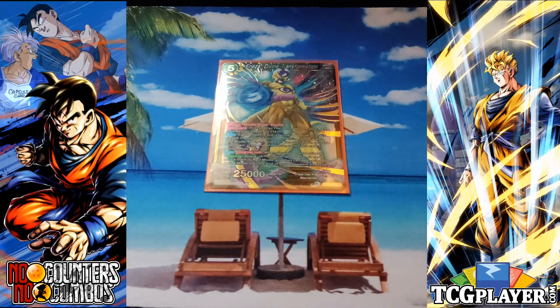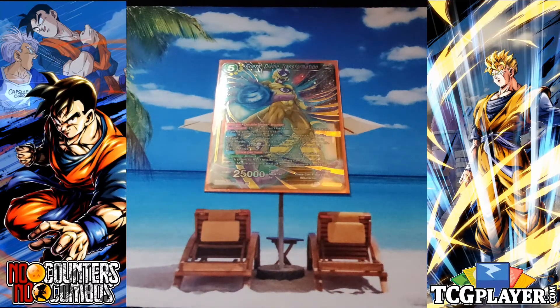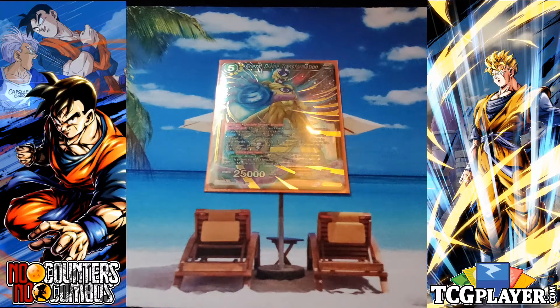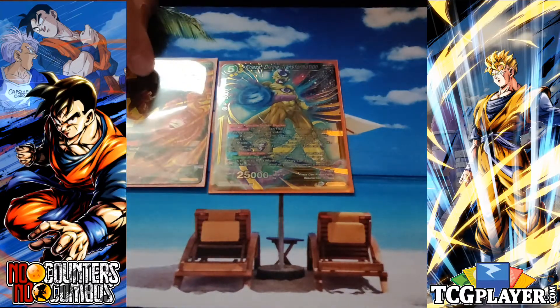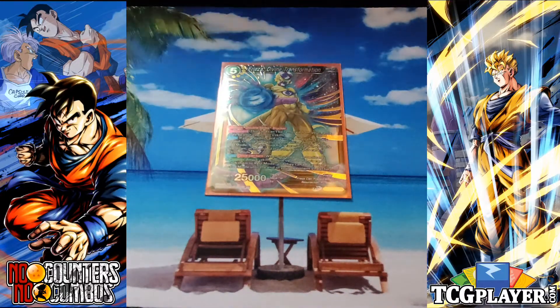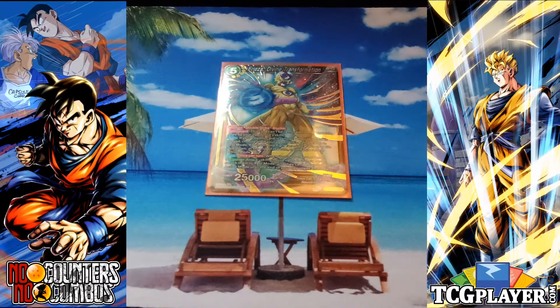I'm playing one Frieza Divine Transformation. He's a nice follow-up to Might Born of Hope on turn five — if your opponent has their entire board in rest mode from trying to kill you, just play him and KO everything without barrier. He's a 25k double strike with deflect and also a blocker. At the end of the turn you play him, he restands for defensive use. His auto: if your opponent activates a counter skill, they have to choose two of their cards and put them to rest mode. In combination with Goku Absolute Annihilation, your opponent now has to pay extra for a negate and tap two cards — really nice in conjunction with Trunks.